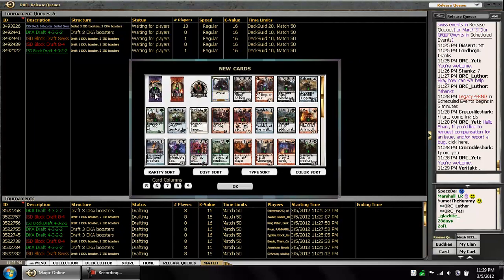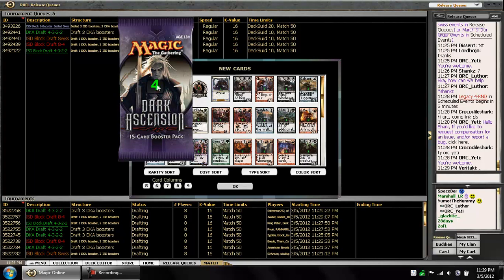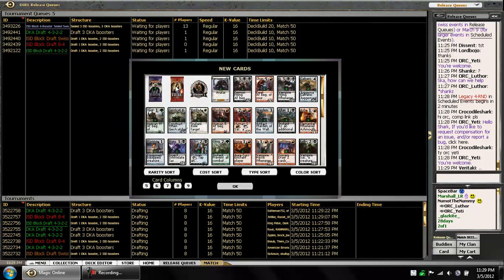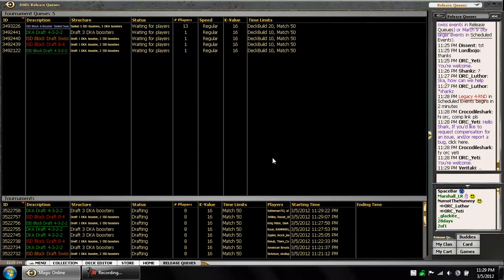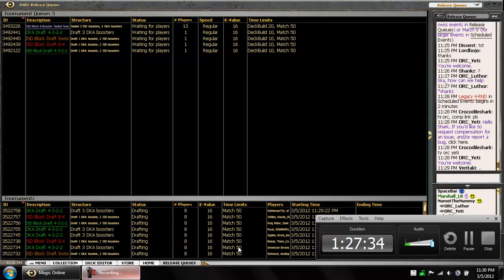Obviously not the best line of play, but we got there, folks. Charmbreaker Devil was obviously an all-star, as was Bloodgift Demon. So we got our eight packs. Hopefully we can accomplish those same results. We had a really strong, aggressive deck with a lot of control elements. Thanks for watching, everybody. We hope to see you next time.